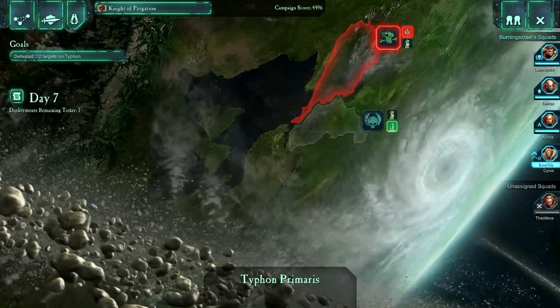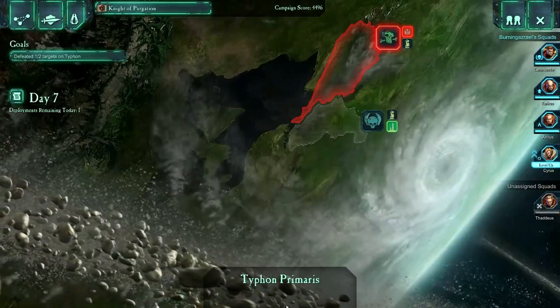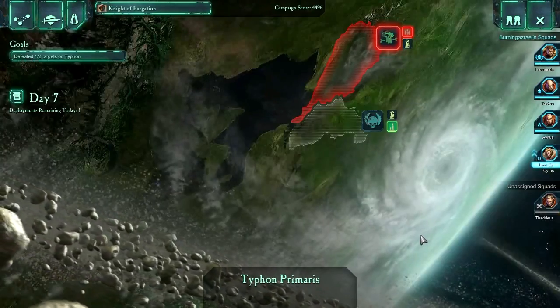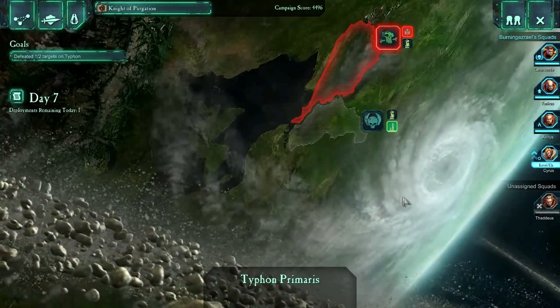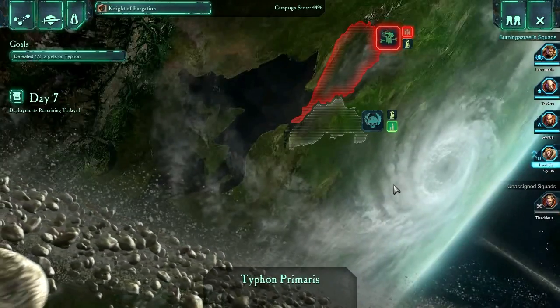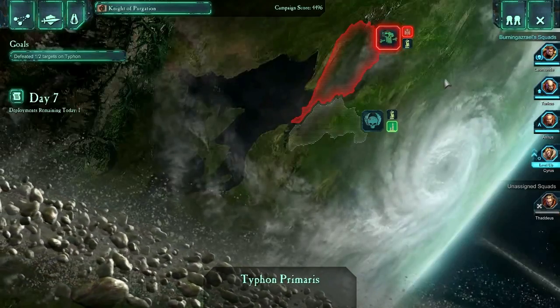What's up guys and gals, my name is Splattercat and we're here today playing another episode of Dawn of War 2 Vanilla. We had come to the planet Typhon Primaris and we had been looking around trying to figure out what the hell the Eldar were up to on this planet, as they do seem to be stirring up the Orcs quite a bit, as they are known to do.